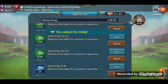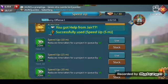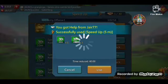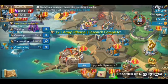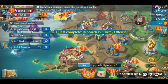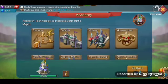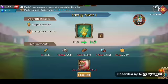To win Hell Event you need to store speed ups and only use them when Hell Events are active. Don't be in a hurry and waste them, because in Hell Event if you spend speed ups you'll get them back in the form of rewards. You'll also get ranking rewards in Hell Event.